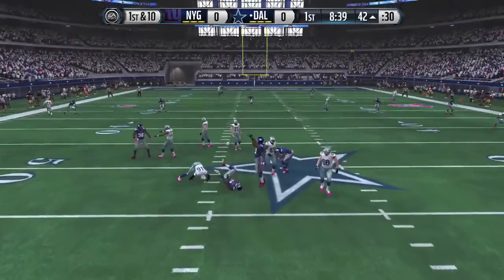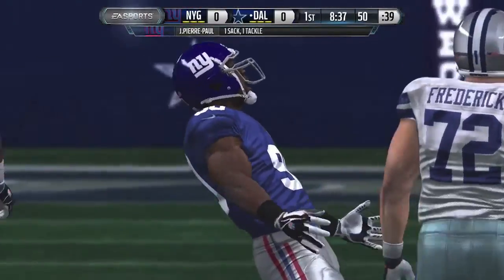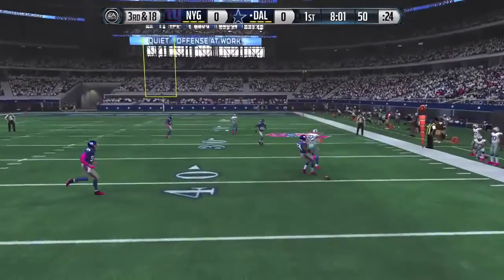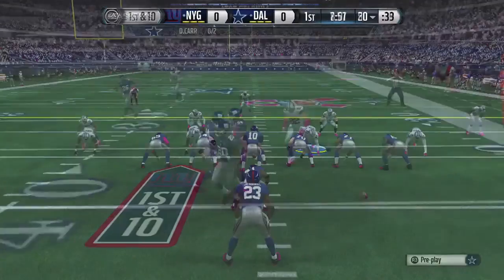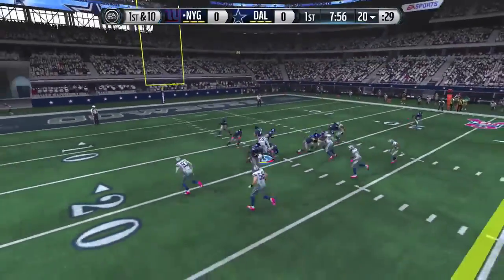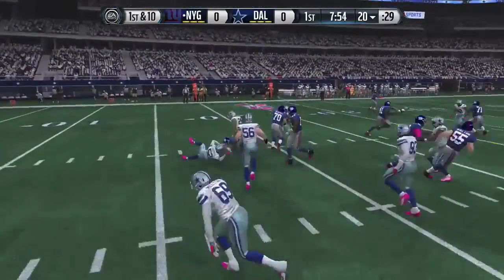Derek Carr, in his first snap with the team, he goes down. I don't know if it's his first snap or not, but first possession, and then that one's knocked away. His first possession with the Cowboys went about as well as Austin Davis has been doing. Let's see how the defense responds.